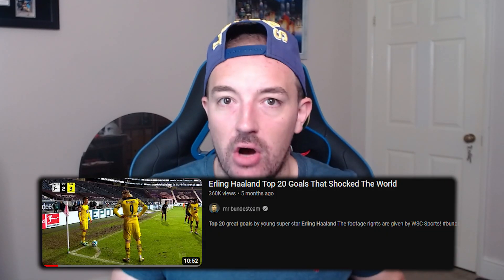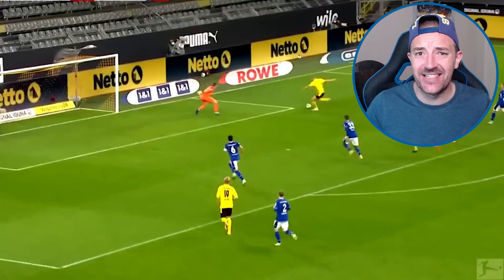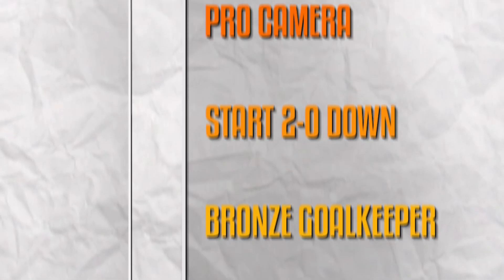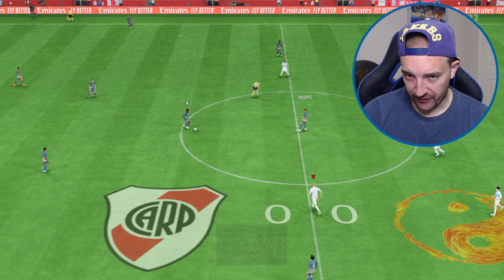A lot of the challenges now will be replications of Haaland's best goals. He scored this insane chip goal so in order to upgrade Haaland to his next card we've got to score a chip. It's super important we score first as we don't want to be at a disadvantage in the final game.